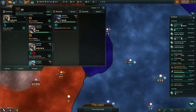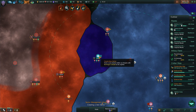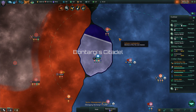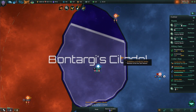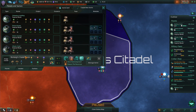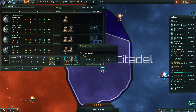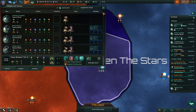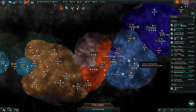So let's create a sector for just this place. We go to our empire, planets, and create new sector — just click on it, that's it. We'll call it Peace Between the Stars. Kind of a neutral meeting ground between these two guys who hate each other.